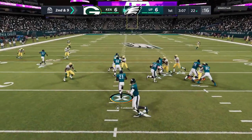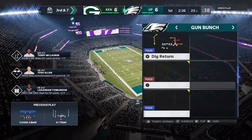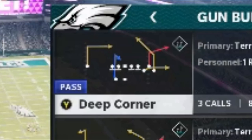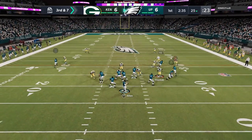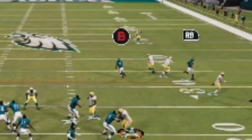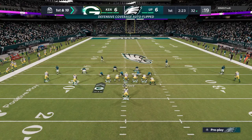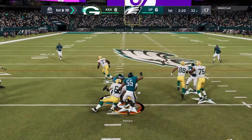Next play, I hit him with that again and it completely gets swallowed up, which typically doesn't happen either. So I've got to switch over to a man beater — I can see he's in a man cover 2. The gun bunch is one of the best man-beating formations in the game. I go with the deep corner. The purpose of the deep corner is to hit the route over the middle — if you call this against cover 2 man, it's because of that B route. I don't know what possessed me to throw it to the RB route, making a completely opposite read from what the play was designed to do. Watching it in replay, I couldn't figure out why I did that.